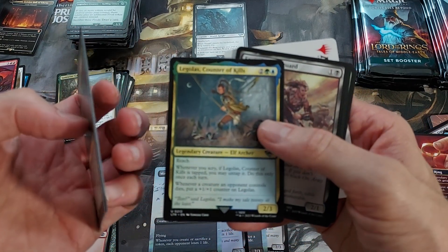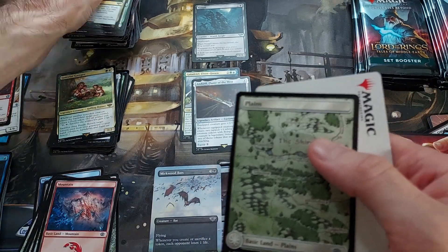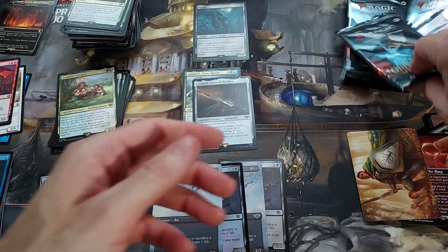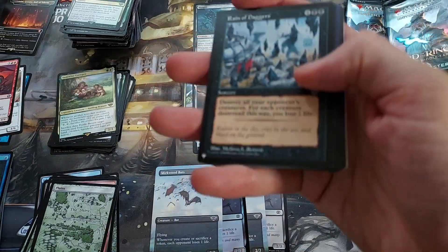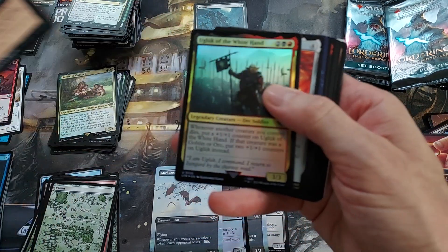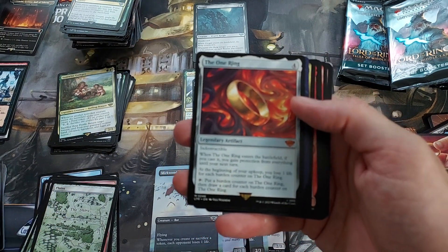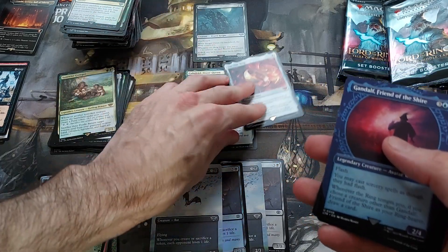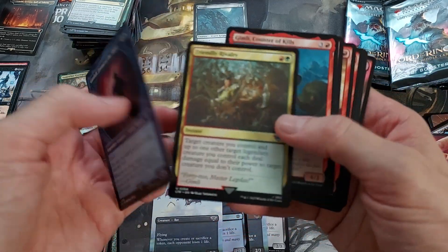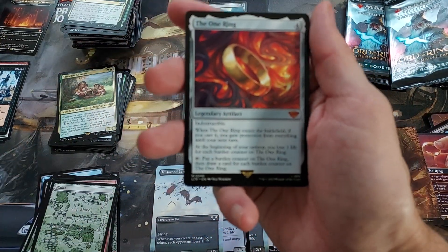Rise of the Witch King. Mirror. Legolas — does this actually look like Orlando Bloom? No. This looks like Blur. Reign of Daggers — that's a list card there. Ugluk of the White Hand. And the One Ring — there we go, that's a hit! That's our third Mythic, very cool. I think that's huge right now. I'm sure it'll tank soon. Indestructible — ETB if you cast it, protection from everything until your next turn. Almost like a Teferi's Protection, except slightly different.